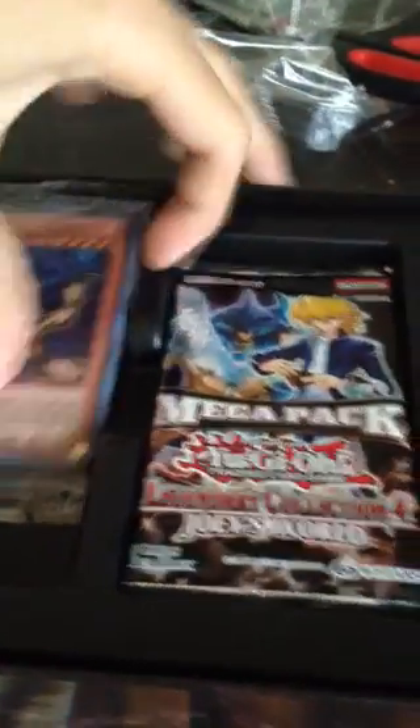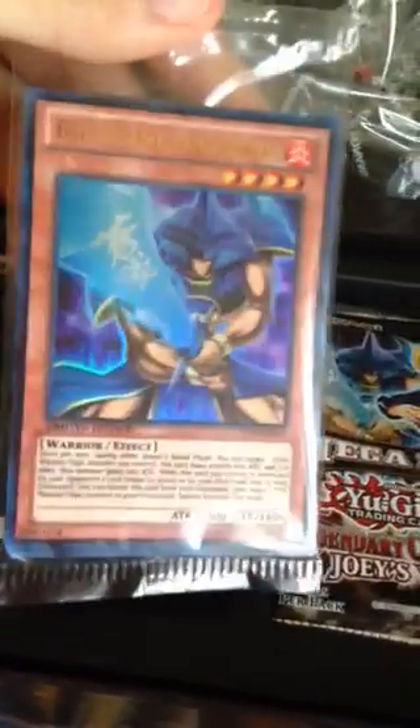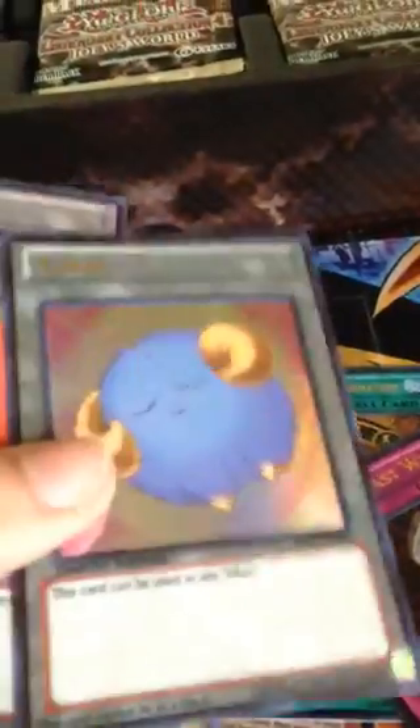Okay, let's open this. So first, we got Blue Flame Swordsman - that's pretty cool. We also got Ultra Rare Harpy Lady Phoenix Formation, Ultra Rare Card of Last Will, and these tokens. Pretty sure one of them is Sheep - some of them are for Scapegoat. Pretty cool, now I can use them for Scapegoat.